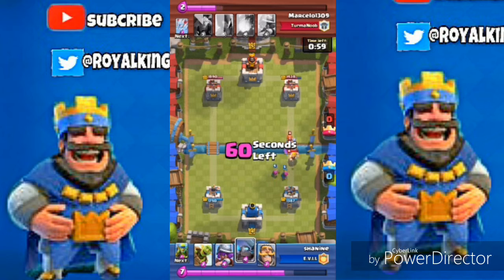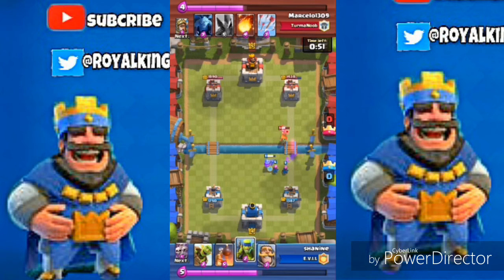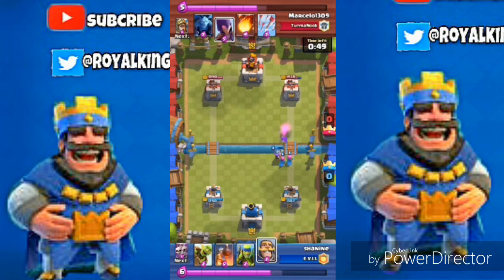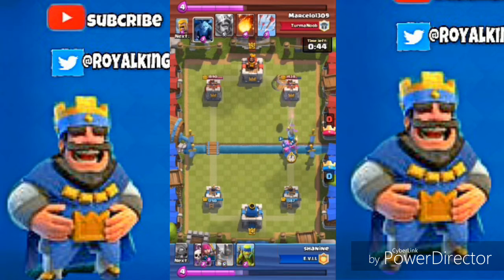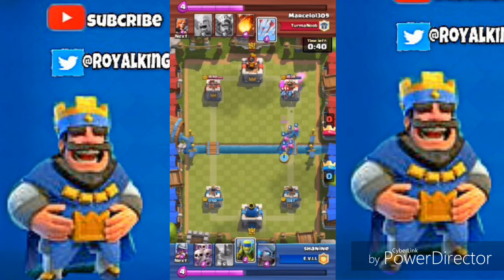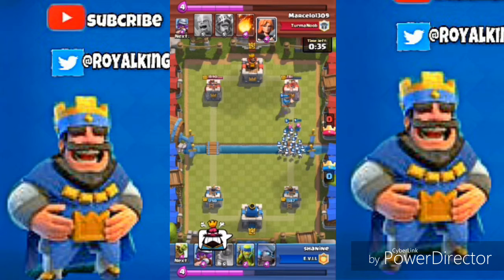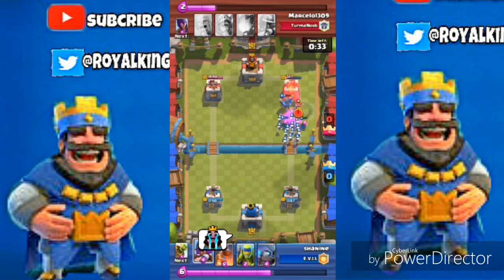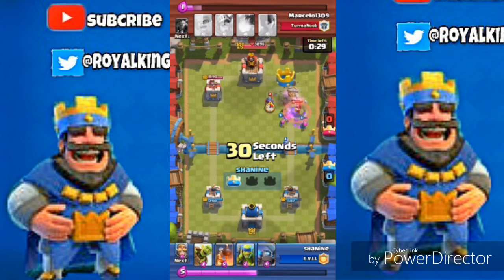Look at those Archers — beautiful! Boom, take out the Valkyrie and drop the PEKKA there so the Archers don't get wiped. Now we're sending everything into the core. Send that Goblin Barrel — if you don't have the Barrel, I recommend the Spear Goblins. Going for the crown — boom, get that! Very cool, very easy.